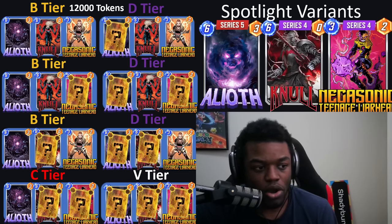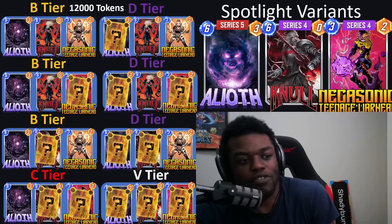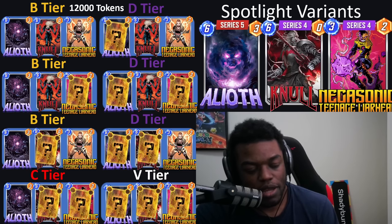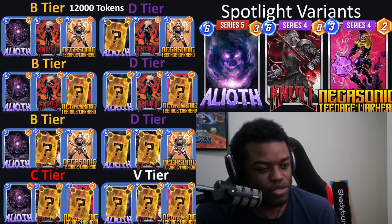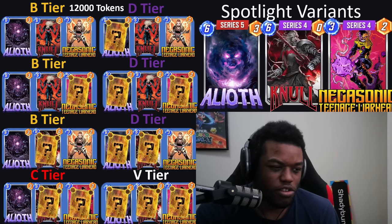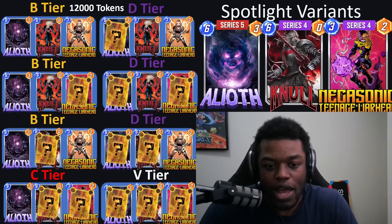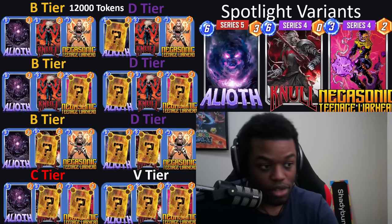Another thing is Null is a pretty old card, so a lot of players already have Null. This is like the third or fourth Null appearance, so it's a card many people would have picked up in a previous rotation. Generally, if you're missing Alioth I would say this is an okay spotlight to go for. If you're not missing Alioth, this is not really relevant. If you need Null or Negasonic, just get it through the token shop — that would be my advice.